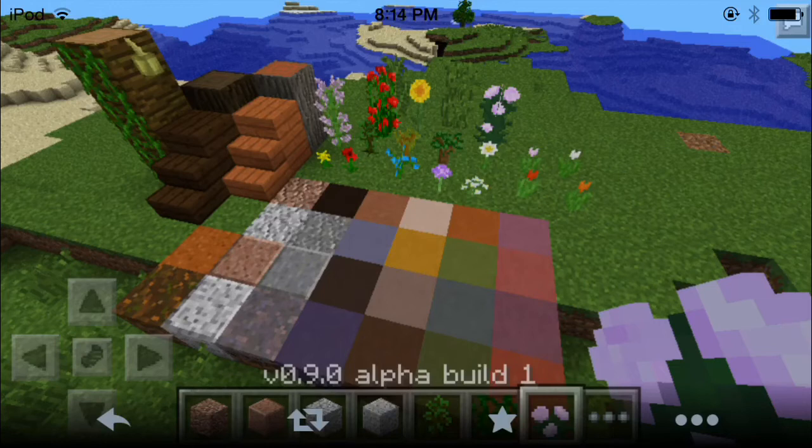I doubt it's new gravel, but it looks like new gravel to me. And to the right, it just looks like colorful clay to me, which is pretty cool — use it to build stuff. There is already wool, but more colorful blocks would make the world colorful.